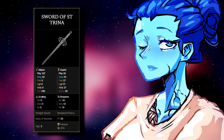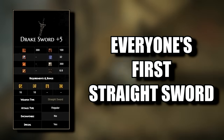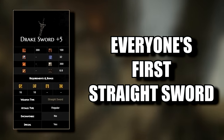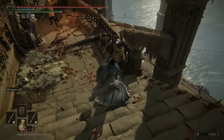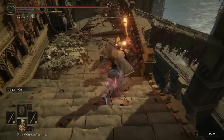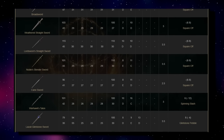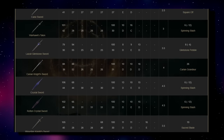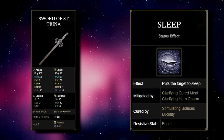Swords of Saint Trina — what can we say about them without putting you to sleep? Straight swords are the bread and butter of every Souls game. You can use them with a shield for the classic sword and board, or dual-wield them for one of the best movesets in the game. There are many straight swords in Elden Ring, but only two are special snowflakes with status effects: the Crystal Rotten Sword, which inflicts Scarlet Rot, and the Sword of Saint Trina, which inflicts sleep.